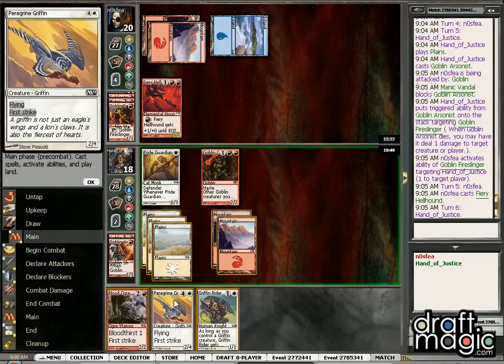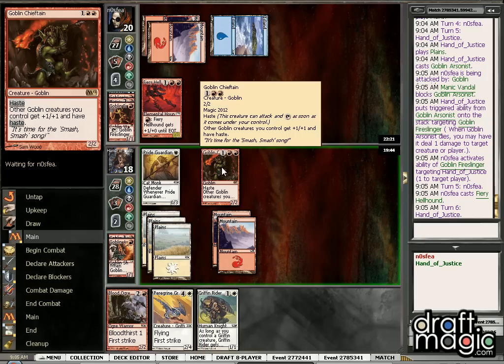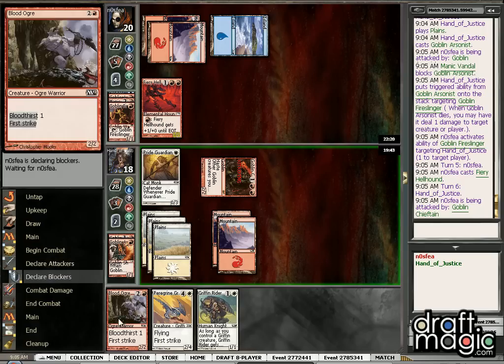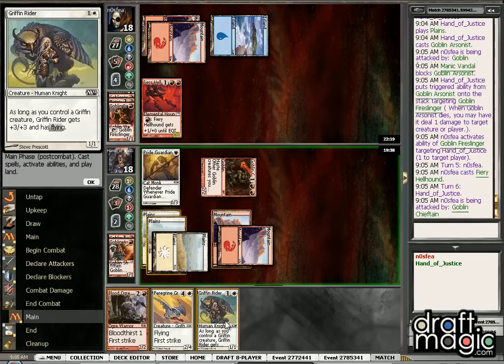So here, if he blocks, we can just drop Peregrine Griffin, or actually at this point I think we're happy just dropping Bloodogre as a 2-2. Otherwise we can just hold off, drop the Rider, or drop the Griffin. And if he doesn't block, we can obviously just drop both creatures.